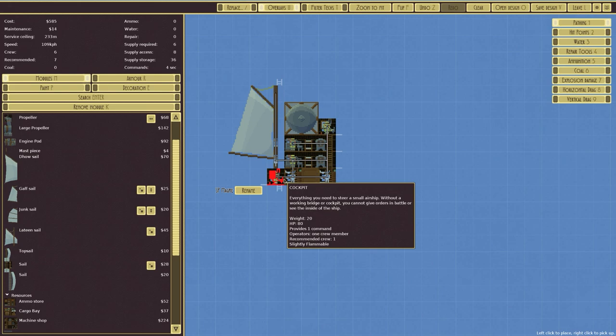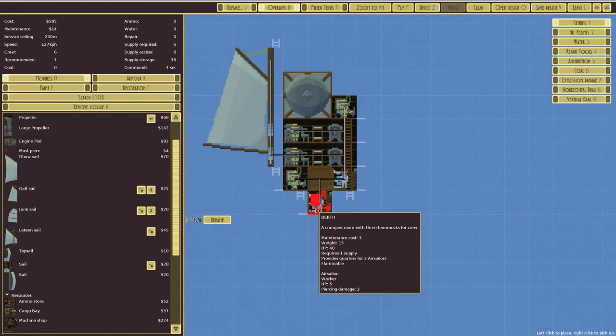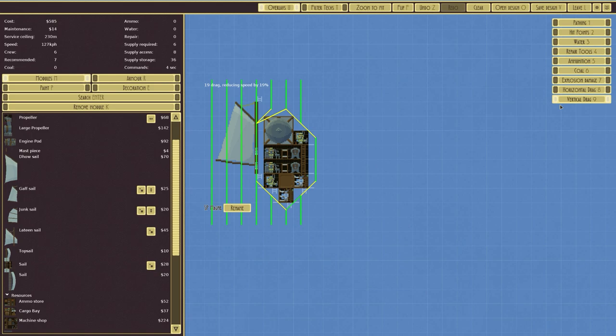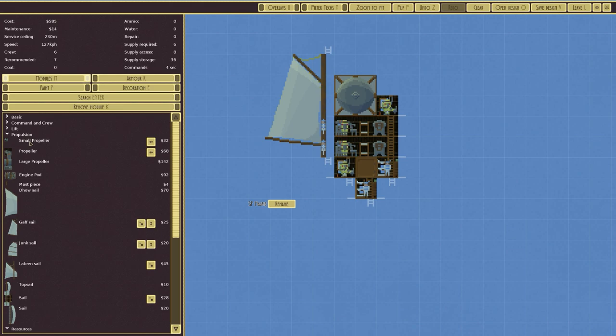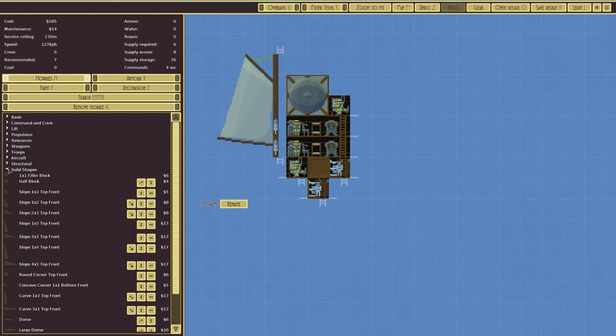Four seconds would be better. Crew six, recommended seven — we can definitely manage that. Pathing is good. We just need to make it good for vertical and horizontal drag. Horizontal drag going forward is okay at 44. Vertical drag is a concern. This isn't connected — actually it is connected somehow. We haven't got anywhere to put out fires or repair, but it is 585 generic units of currency, so it is very cheap indeed.